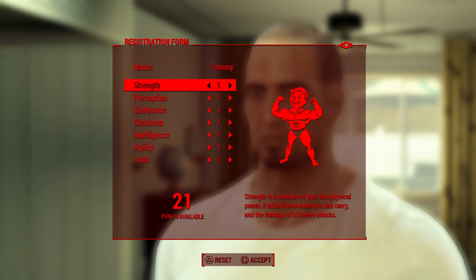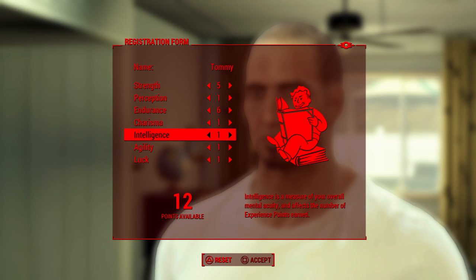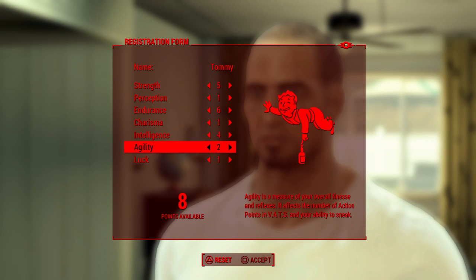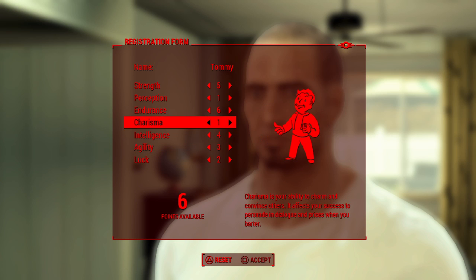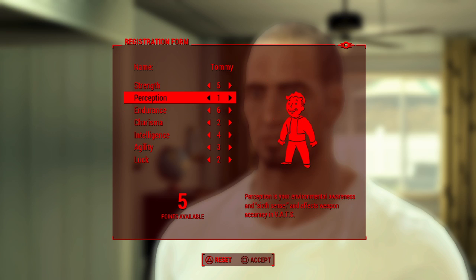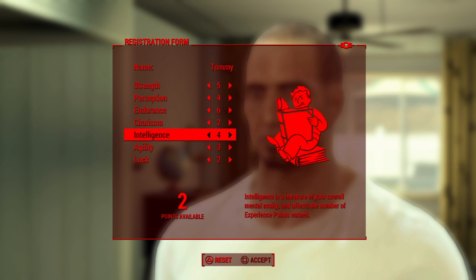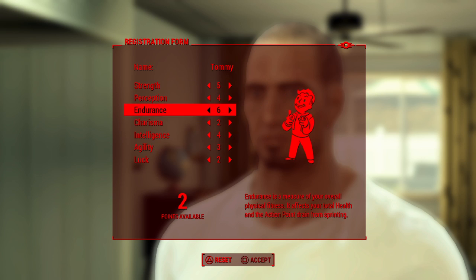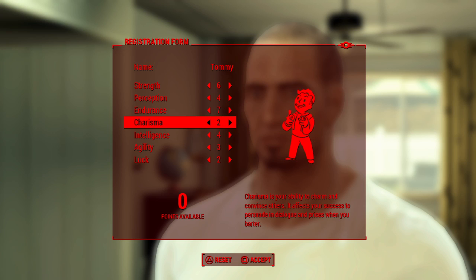Let's do Tommy. Alright, we're going to go 5 in Strength at least, 6 in Endurance, and we're going to do 4 there, 3 Agility, 2 Luck for now, 2 Charisma — I'm not too worried about getting out of things. Awareness and Sixth Sense effects — okay, this is that accuracy, we're kind of going to need that. We could go Agility if we want to go Sneak, but yeah, we're going to go one more in Endurance and one more in Strength. We're going to close it just like that.